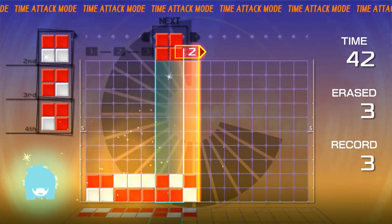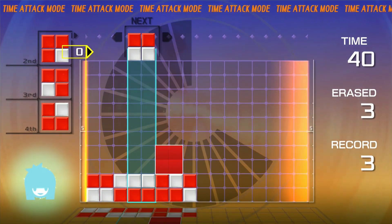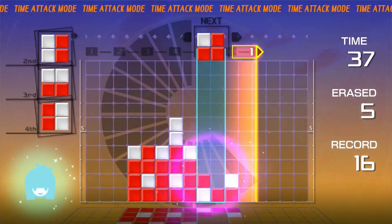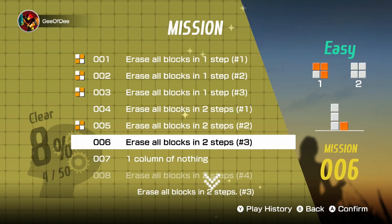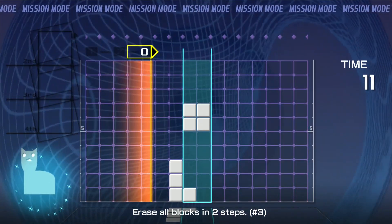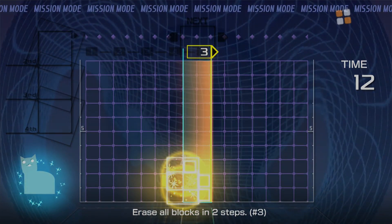But we should probably talk about the other modes available. Time Attack is my personal favourite, where you have a certain amount of time to link up and clear away as many blocks as you can. The catch is, rotating the blocks speeds up the clock, so you have to be smart about placement. It's super fast, hectic fun, and it's good training for challenge mode. I really liked the mission modes myself, where you have to clear the blocks away in just a few moves. I always felt as though I was learning something new with each new puzzle.